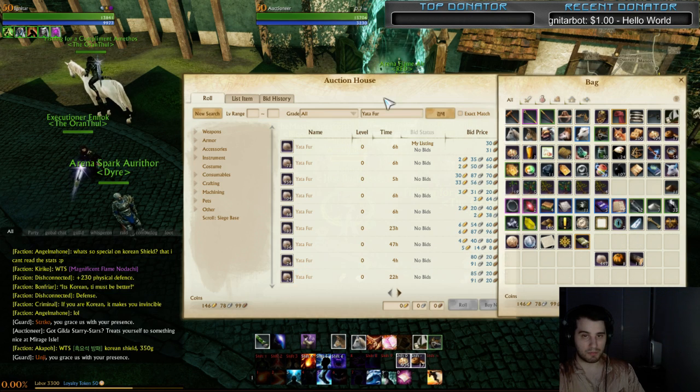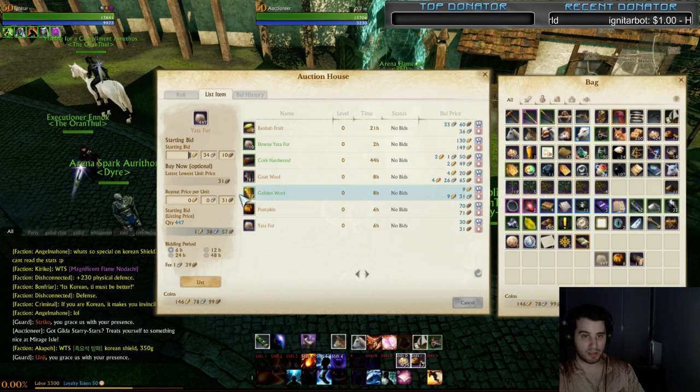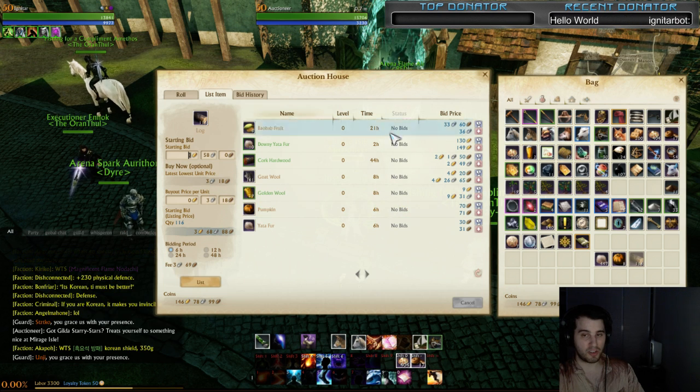Make sure you know your prices. If you put your timber in at 31 copper, something's wrong. Put your logs in at 1 silver — that's also wrong. You want to know your prices.